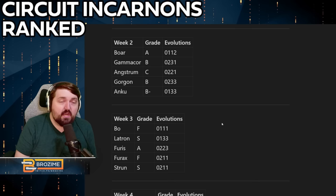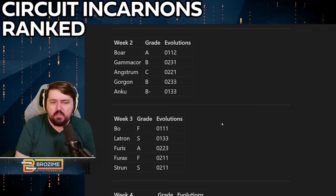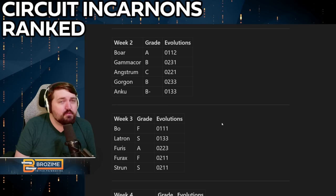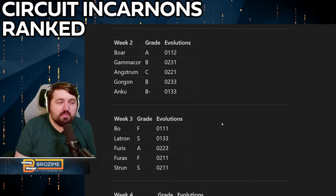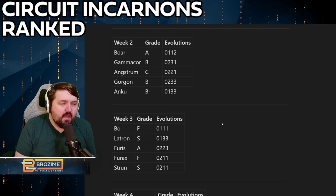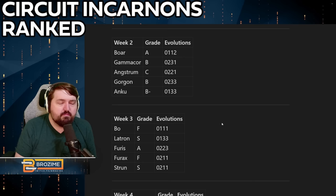The Furax, however, is terrible — just awful. I was hoping the slide attack would at least be inheritable by stat sticks so you could use it with Valkyr's four, but even that doesn't work. There's really nothing of value on the Furax. It's not even a good stat stick, and its performance is demonstrably exactly the same as it was before it got an incarnon — you will be hard pressed to tell the difference with or without it.